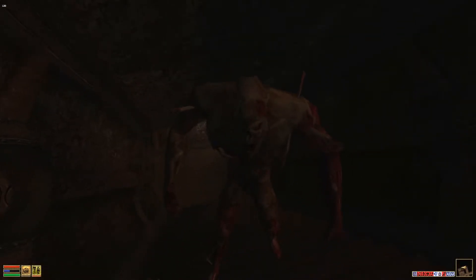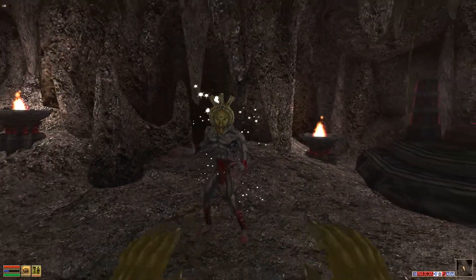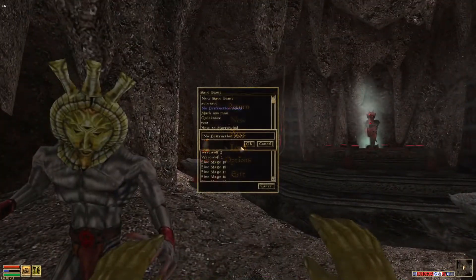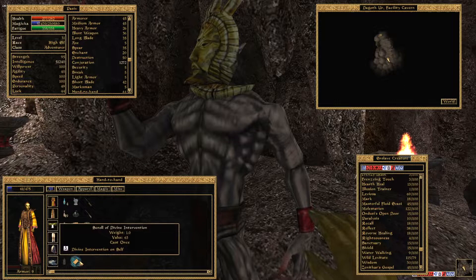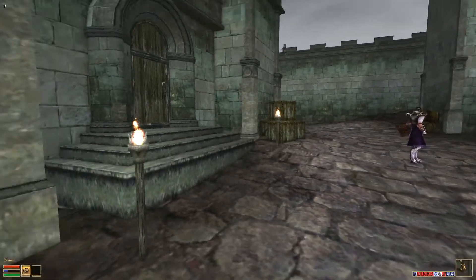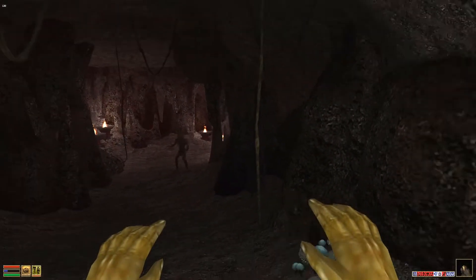Oh shit, no no no — anything but that. 'Dagoth Ur welcomes you, Naramar my old friend, but to this place where destiny is made. Why have you come unprepared?' We'll save here. Some dudes just don't follow you and it's pretty annoying. Wait — will he follow me out this door? Oh my god, he's following me! Holy shit, this might actually work!